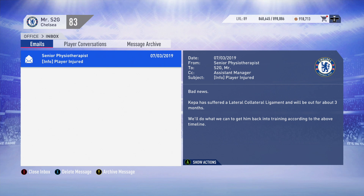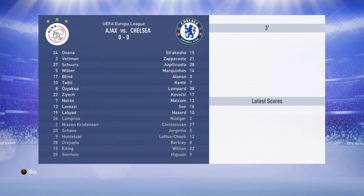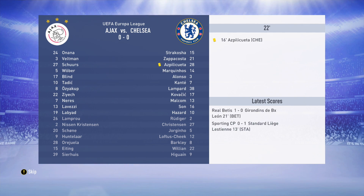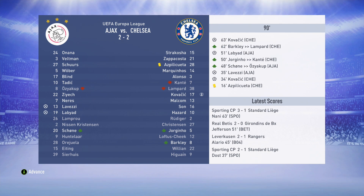The away leg against Ajax - it's a 2-all draw, but that should be enough to send us through to the quarterfinals. We then dismantled Real Betis in the quarterfinals 5-1, knocking them out. Now in the semifinals we're going to be facing Olympique Lyon - can we get past them as well? We don't have our first choice goalkeeper and the first leg is away from home.